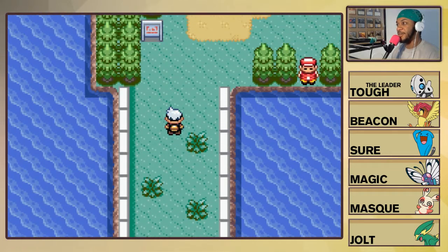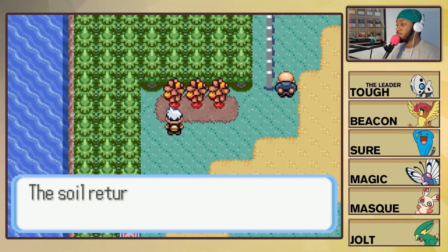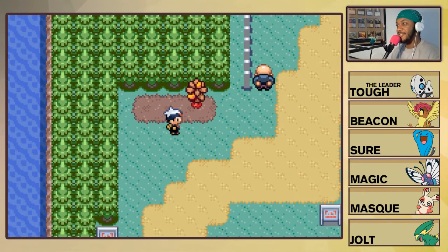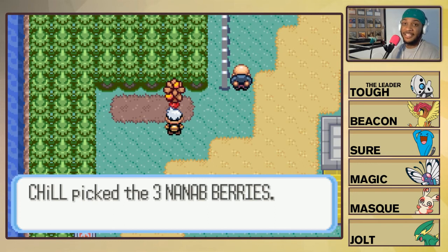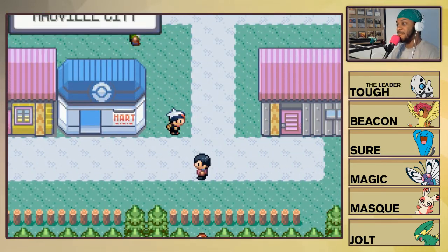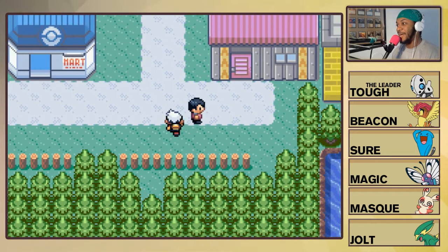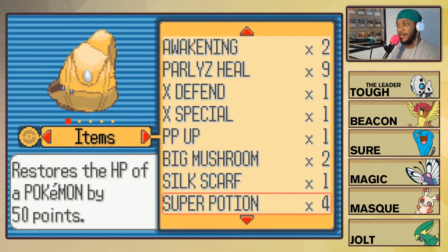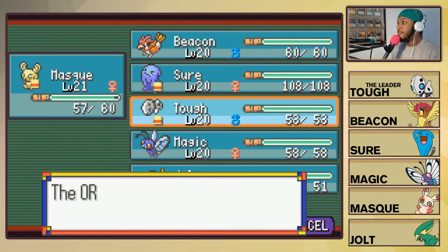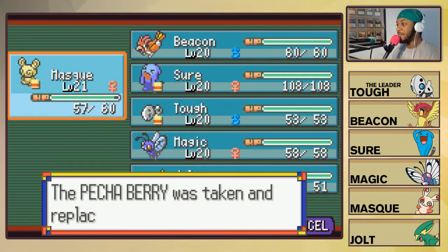Let's grab these Nanab Berries. We've reached the next city — Mauville City! We grabbed an Experience Share here, and it's amazing timing. We'll give the Experience Share to Tough — swapping out the Oran Berry. And then the Black Glasses go to Mask because he's the only one with a Dark-type attack.